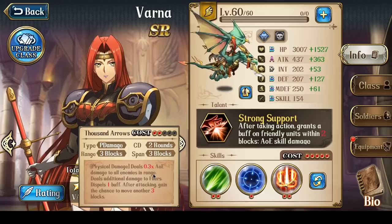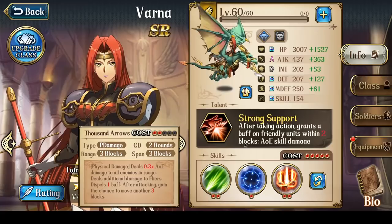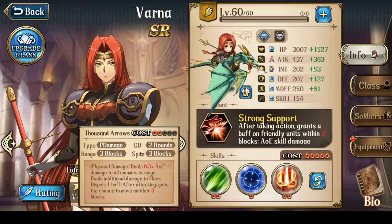Thousand Arrows does 0.3 times AoE damage to all enemies in range, which has a span of 3 blocks, and will dispel 1 buff from the enemies. After attacking, you gain a chance to move another 3 blocks. With Thousand Arrows, you can endlessly toss out these AoE attacks once every 2 turns.